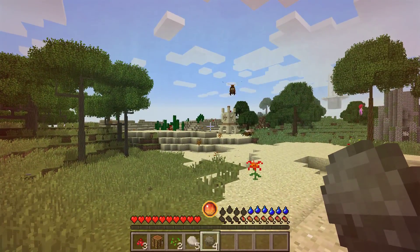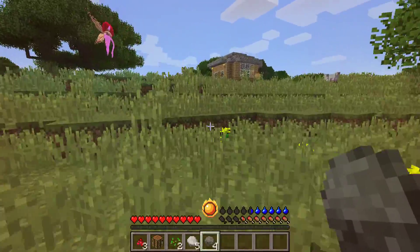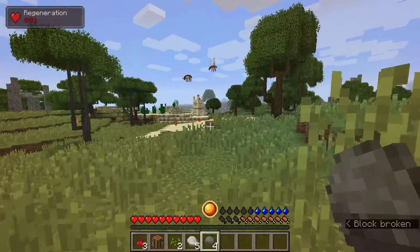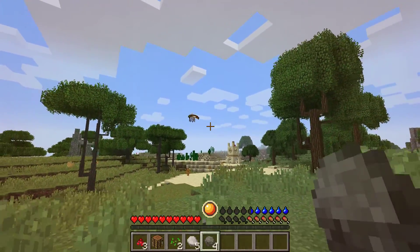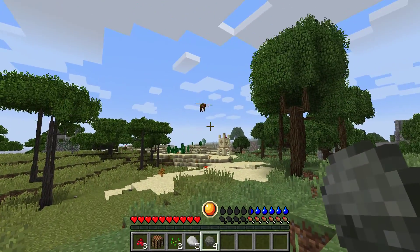Ew, ew, ew! They can fly! Maybe the nymphs — nymphs, help me! Oh my God, why are they out of their nest? Why is the queen out of her nest? How dare you fly near my house! I need a flamethrower or something.